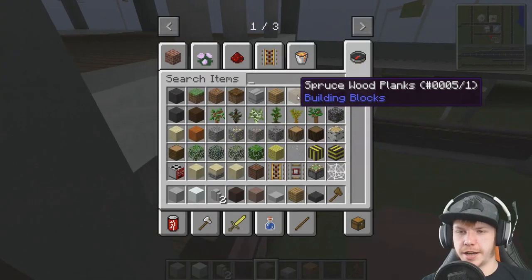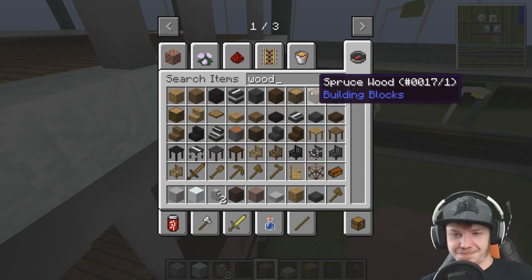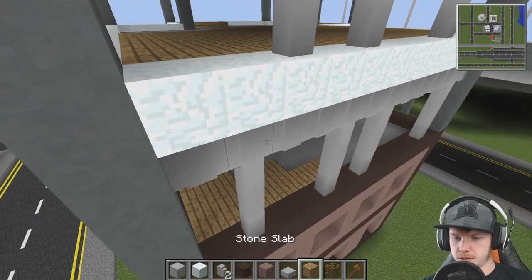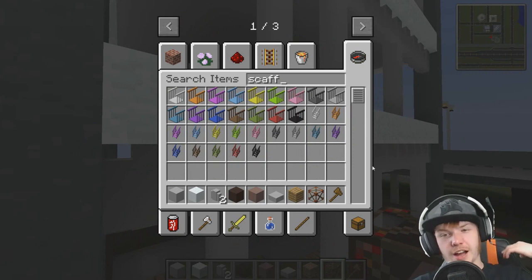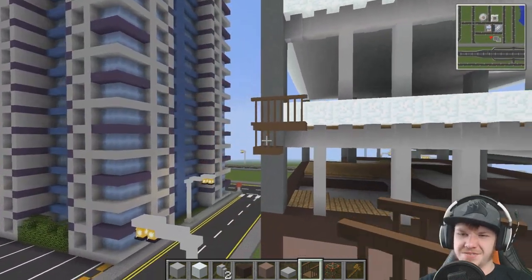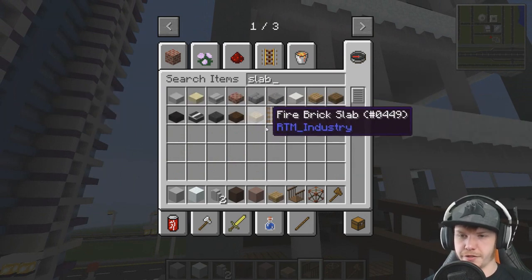For the scaffolding that goes around the outside, what do we want? We want like wood. I thought maybe it looked a little bit like scaffolding. These are really decent looking - what do they look like if we actually put them on the building? No slab - I'm going to go with oak. I was thinking about using the fire bricks but I like the wood better.